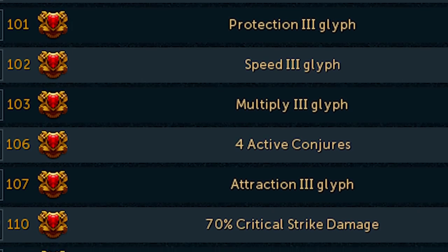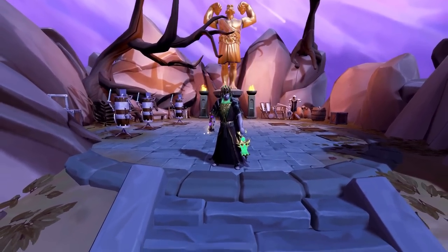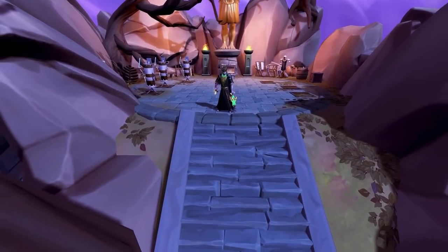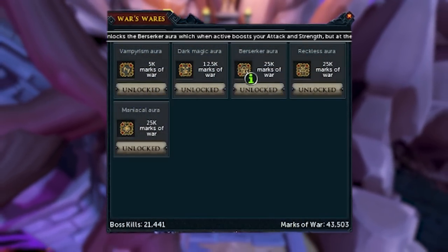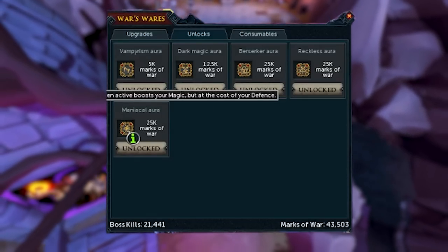At level 120, you have the maximum amount of critical strike damage, accuracy, and base damage, which means we can test out our brand new augmentable tier 95 gear as the most powerful necromancer we're ever going to be. This is really interesting because it lets us see how that tier 95 gear and the necromancy combat style stack up compared to other existing styles that cap out at level 99, but also have damage-boosting auras that can make up a lot of that ground.